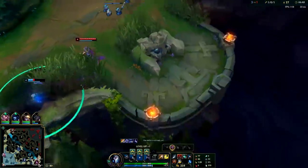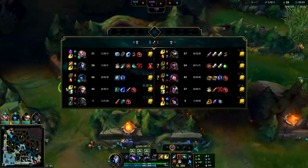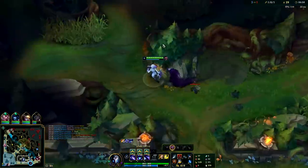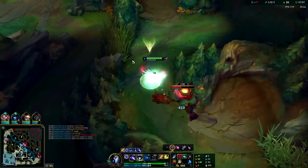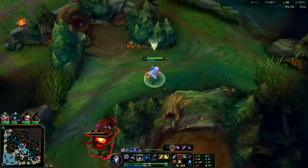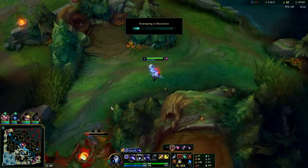Bot lane isn't really gankable — my Ezreal isn't there and they're still both full HP, so even though they're shoved up, trying to fight them at full HP is going to be tough. Shaco's going to be at his red buff since it's spawning, so I think my Gromp is going to be free. And I just DC'd. Well guys, I guess that's how you play Kindred in the early game — I can't believe it just cut out on me.